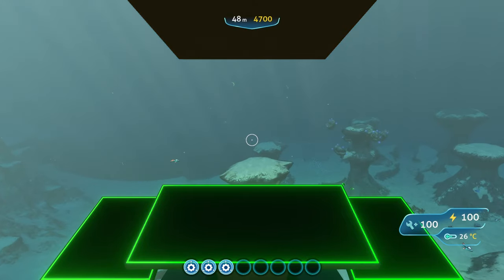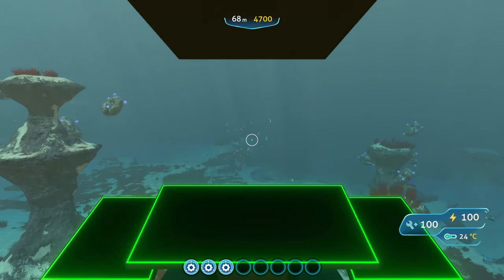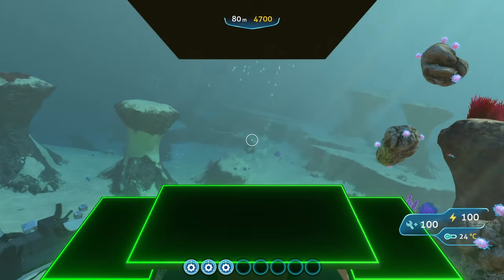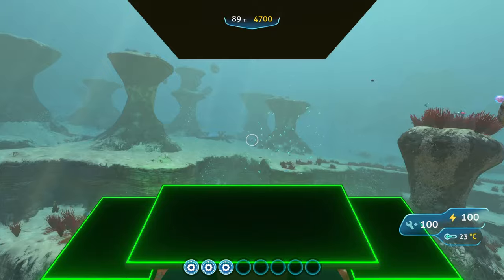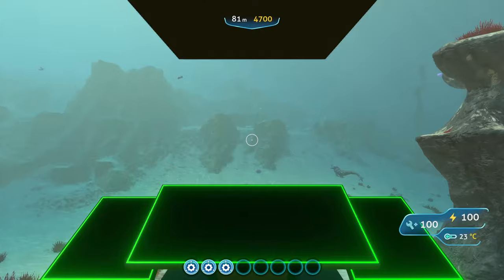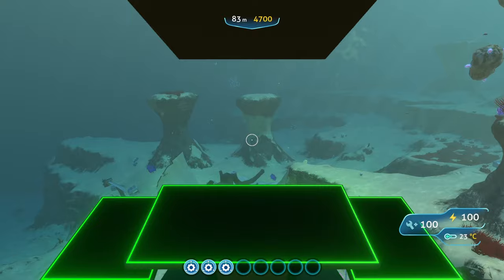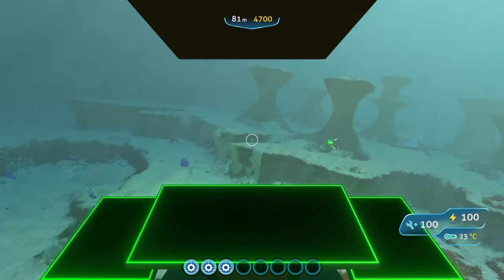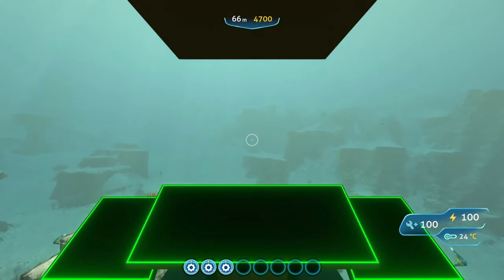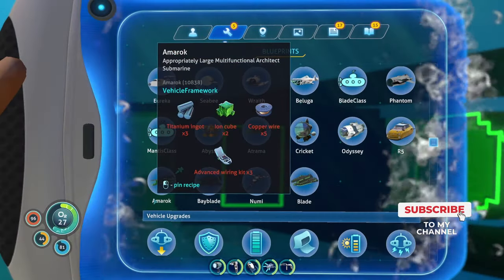As far as handling goes, this thing handles similarly to the Blade class submarine — pretty fast handling, especially for a larger precursor submarine. It makes sense that precursor submarines would be fast and able to turn on a dime since they're far more advanced than what Alterra submarines would be capable of. I'm not really having many bugs or issues turning, and the speed is pretty decent for the size of this submarine.